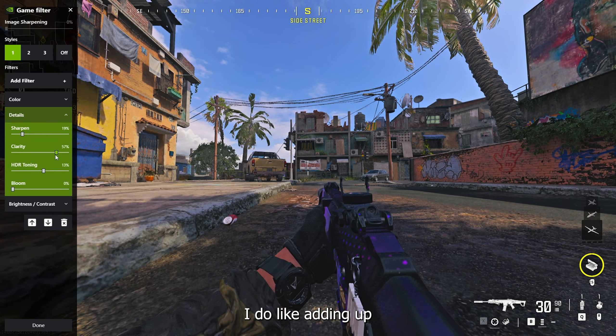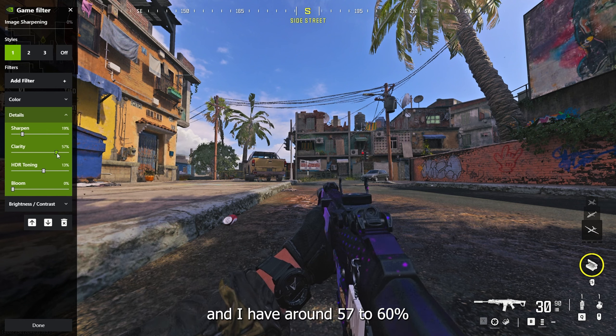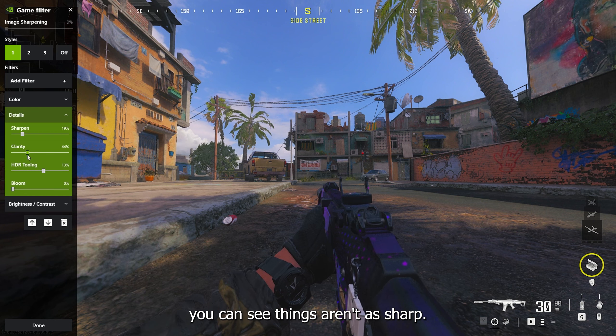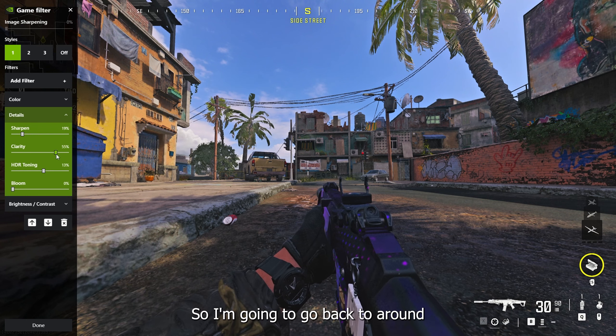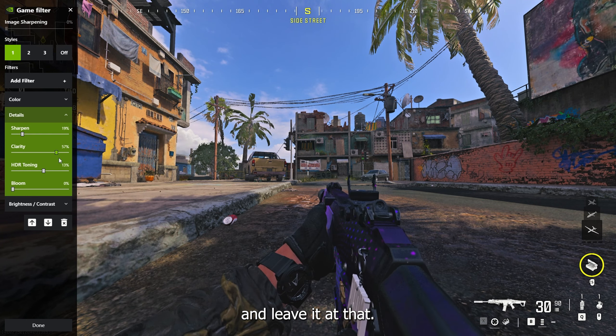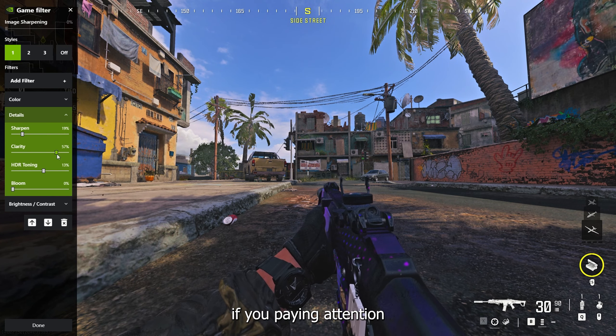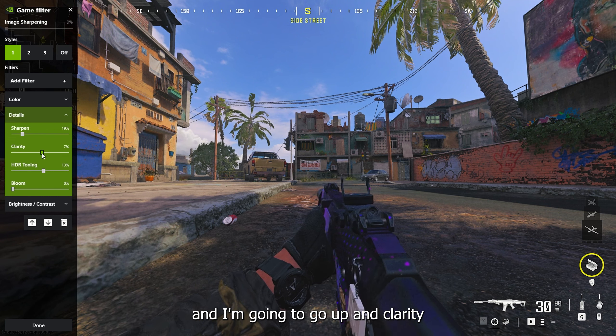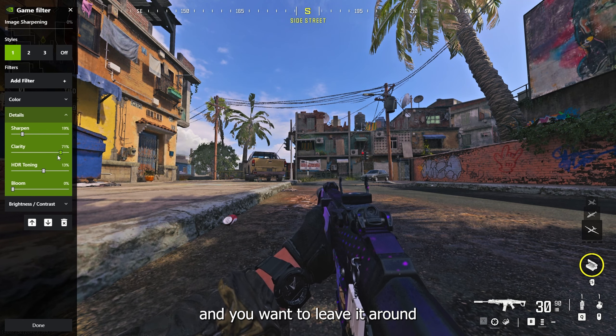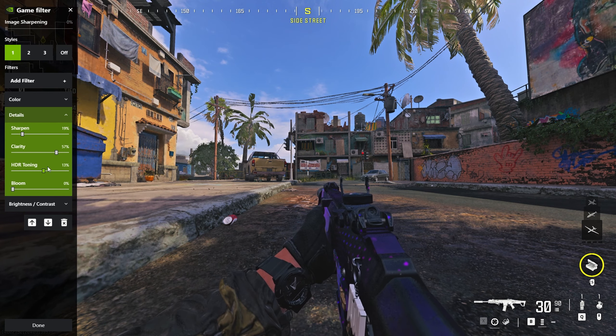Clarity — I do like adding it up. I have it around 57 to 60%. If I turn it down, you can see things aren't as sharp. I think adding clarity is better than adding sharpness. I'm going to go back to around 60% there. If you watch — I'll go down in clarity and then up in clarity — you want to leave it around 50 to 60%. I've done a lot of testing on a lot of different maps and a lot of different games.